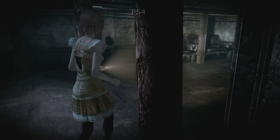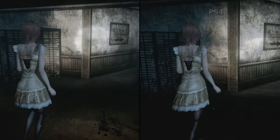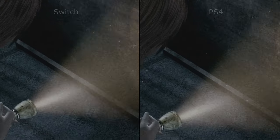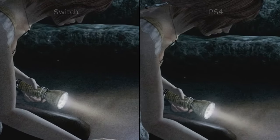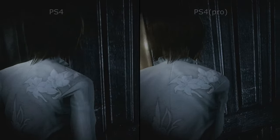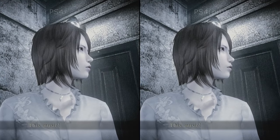The PS4 version is next, and this is much more in line with what I expect from a native 1080p output. Same great improvements from the Switch, but with sharper image quality overall — you can mostly notice this extra sharpness when looking at the film grain effect. It's a nice step up from the Switch, but both still look great. As for the PS4 Pro, it seems pretty in line with the PS4 version, so I can't tell there are any Pro enhancements at all — nothing noticeable at 1080p.